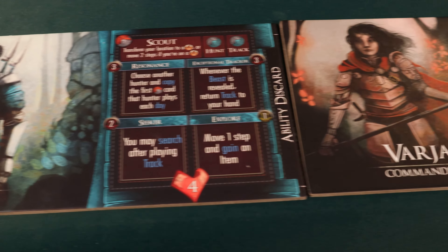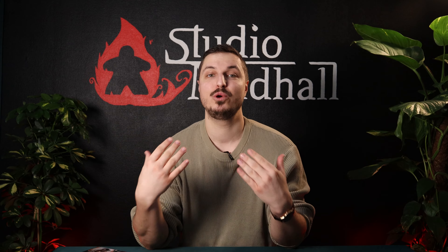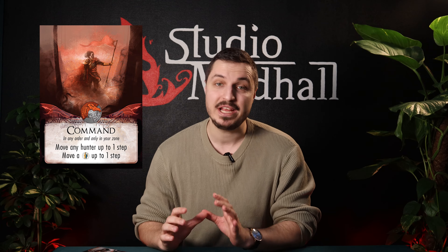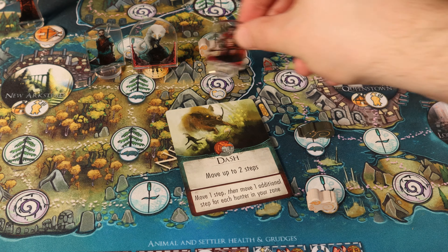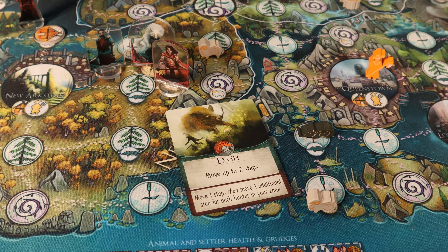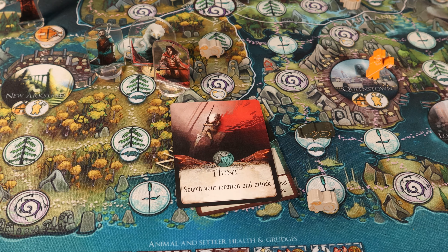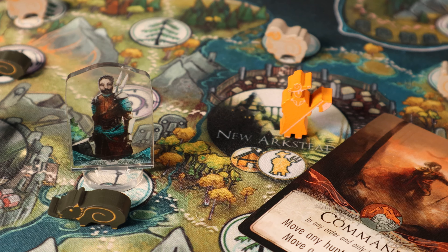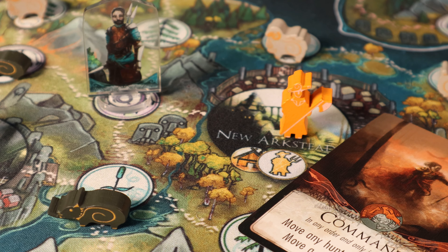Varja really shines when she is positioned as one of the first hunters in turn order due to her ability Command. Command lets her move both a hunter and a settler in her zone one step. There is a golden rule in Beast that a hunter can never move more than two steps then follow up with a search and attack on their own turn. So if you can help another hunter get that extra step on your turn instead of their own, that is extremely strong if they play at the right moment.